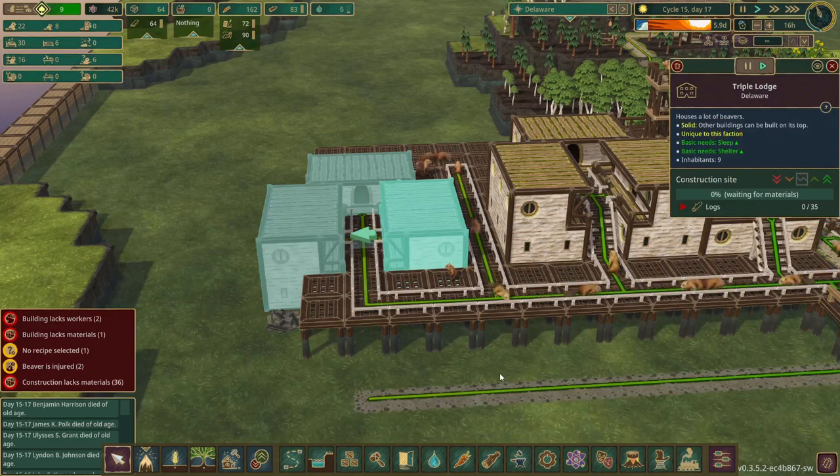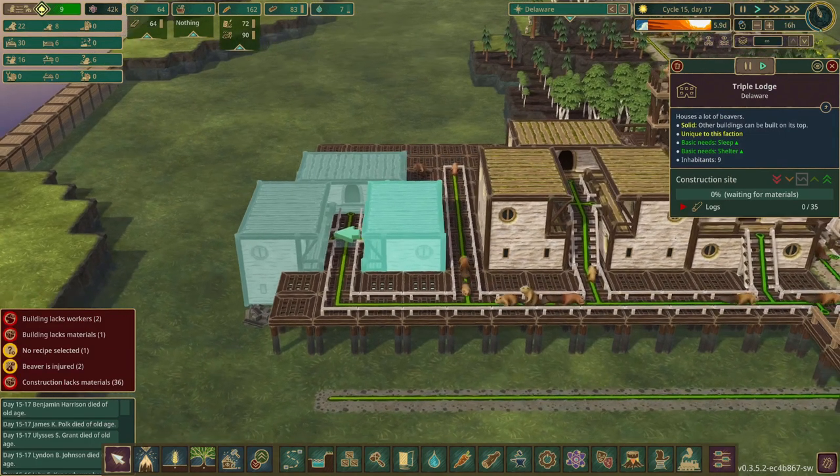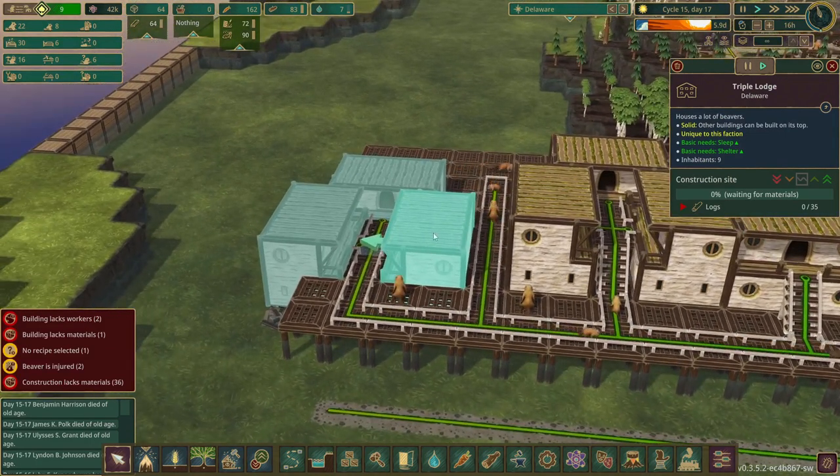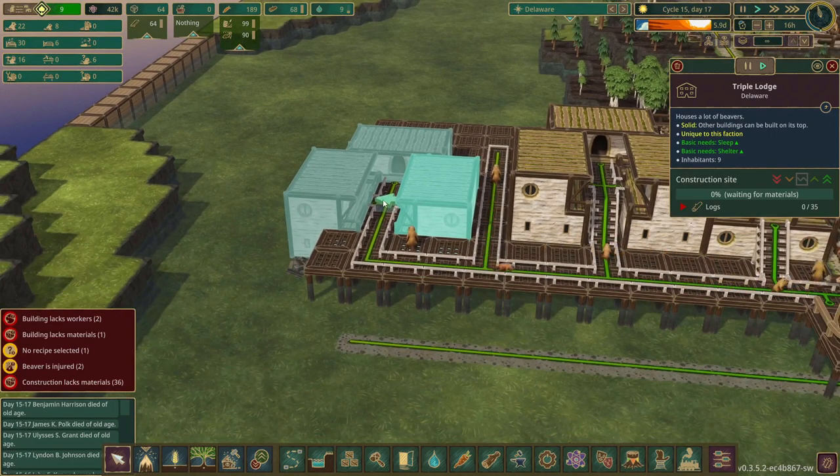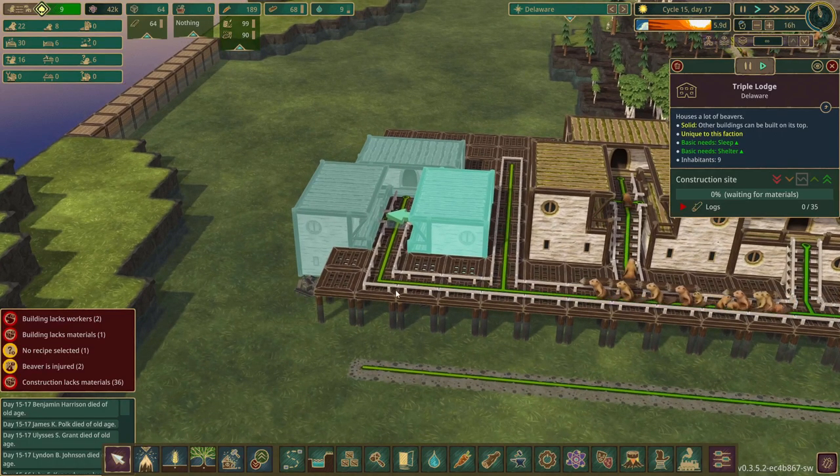I did see some good comments in the last episode and got reminded that you can actually place these buildings in the water. Since they are two stories high and the entrance is on the second story, they won't be flooded and they'll actually get the benefit of having wet fur.